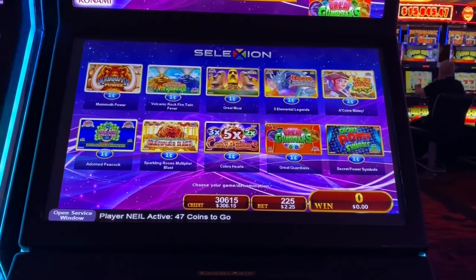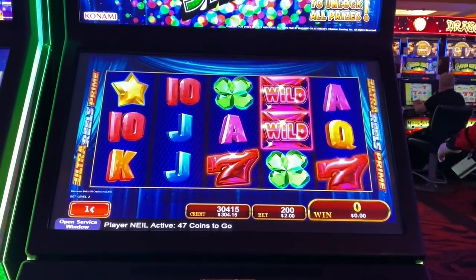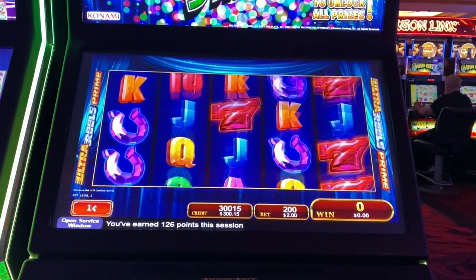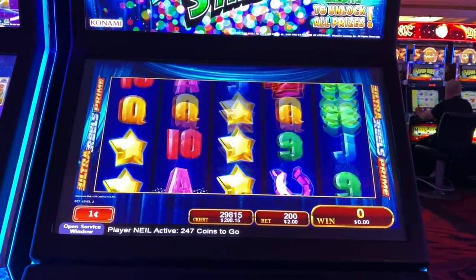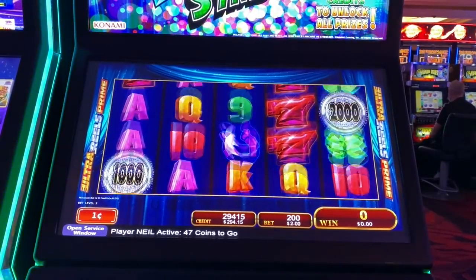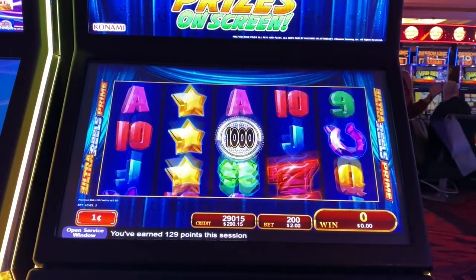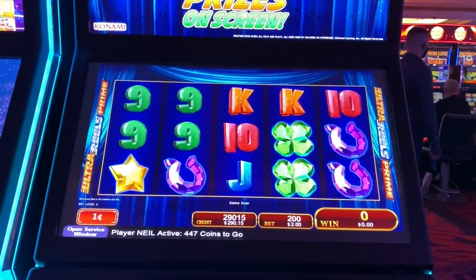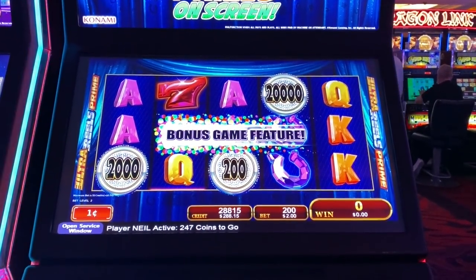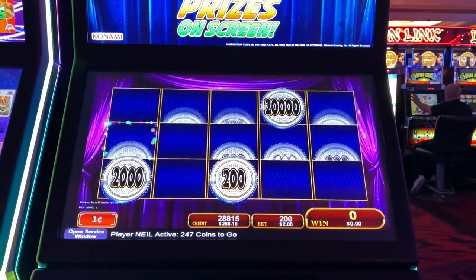All right, we're going to wrap it up with Secret Power Symbols. I love this game — we want three of those. Get it! Oh, got it! Oh my God, $200 bucks — that's like the big one, that's the one you want! That's crazy. That's good. Oh, I love this game.